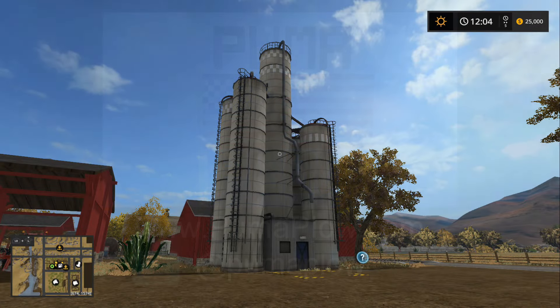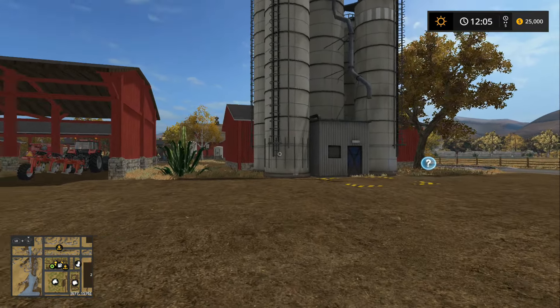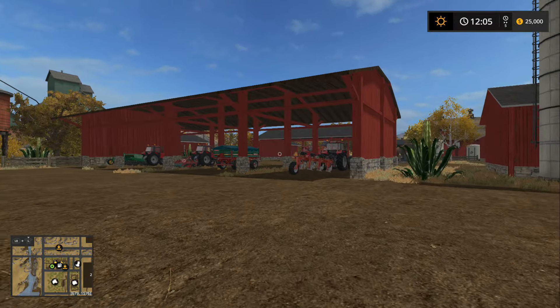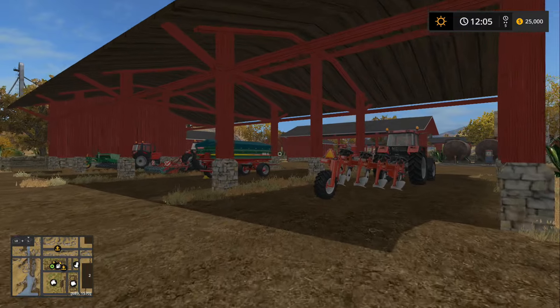What is up you guys? It is your boy John here from PumaPaw. Welcome back to another first look video. This time we are looking at American Outback. It is new on the Xbox One today in the mod hub. It is also available for PlayStation 4, PC, and Mac. You can find it in the mod hub of any of those systems.